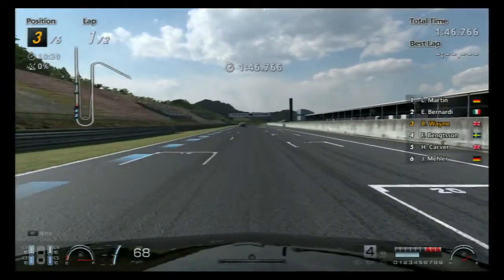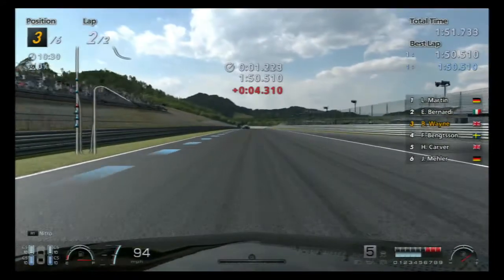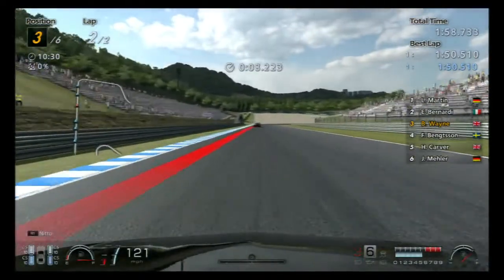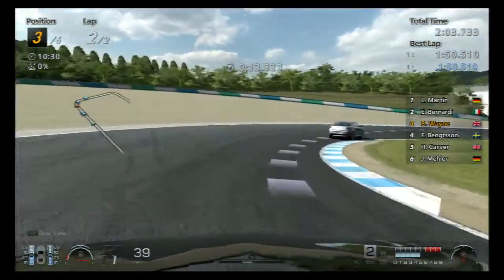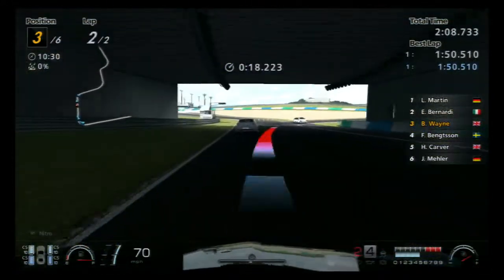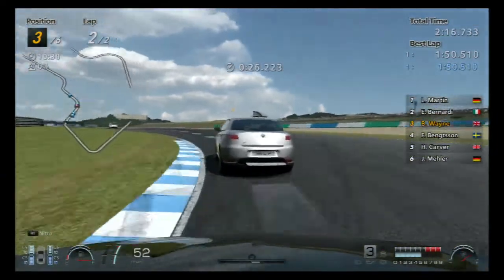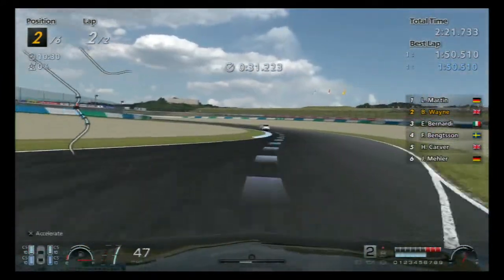Why is it that when you accidentally bump an AI car they decide to slam on the brakes and pretty much stop, so you have no choice but to keep hitting them because you can't quite get around them? One of the main problems of these games. Yeah, I know people don't like getting hit, but you don't just slam the brakes on once you get tagged. Get in there though - hold the inside through here.